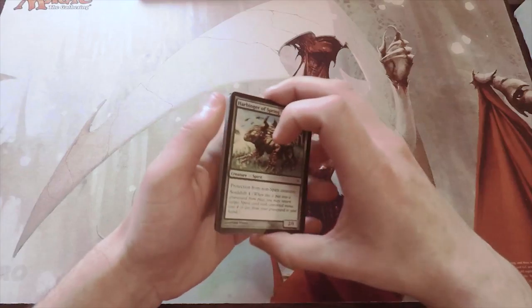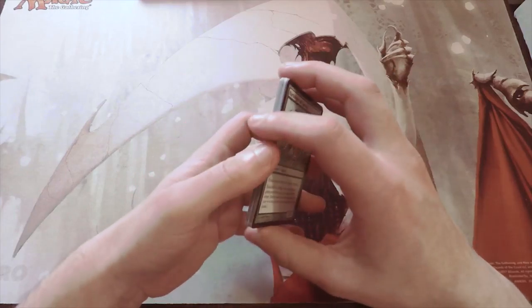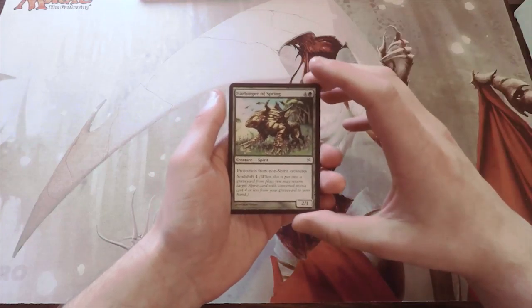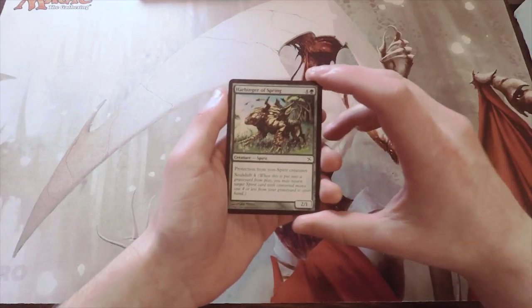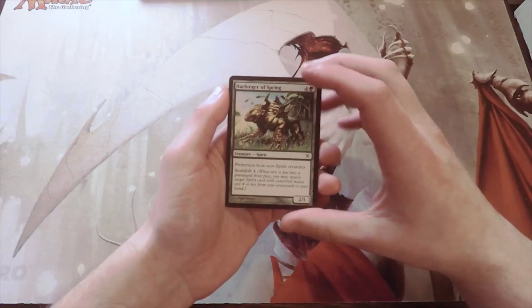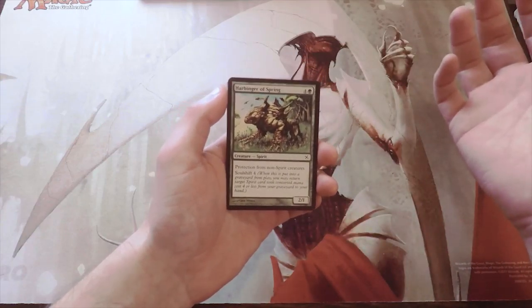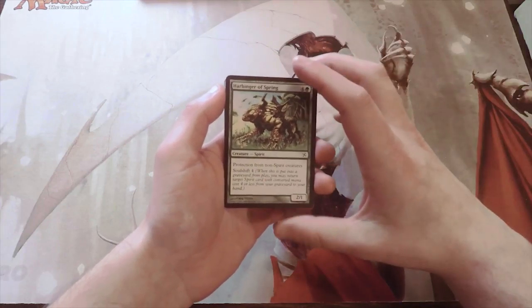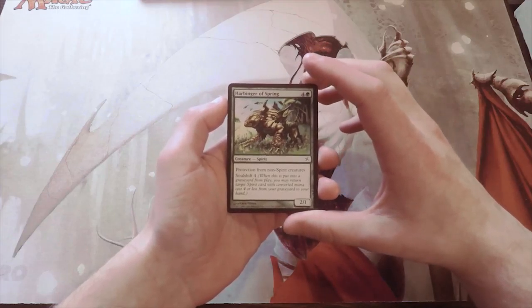Hopefully we get something cool out of this. I want to say the Betrayers — really the entire Kamigawa block — had some of the best theme and best artwork we've really ever seen in Magic. It was just super flavorful and really interesting. We've gotten some obviously fantastic cards out of it, the Jitte being one of my favorites, but Goryo's Vengeance is up there as well.